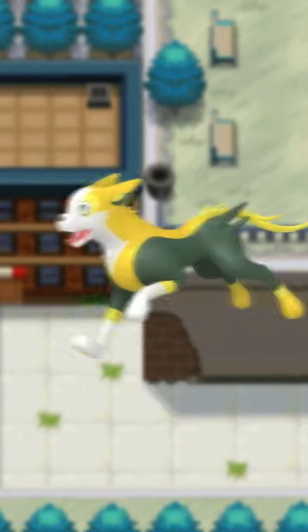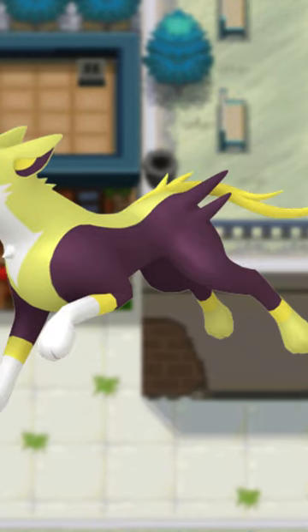Yamper strangely gets a pink hue, and then Boltund gets... What is that? Lime? And like, wine purple?